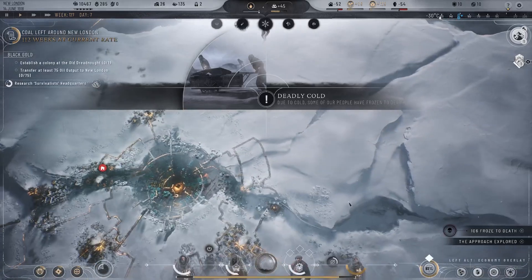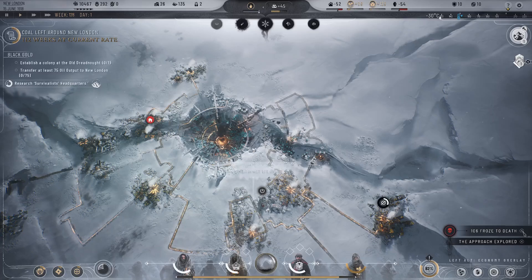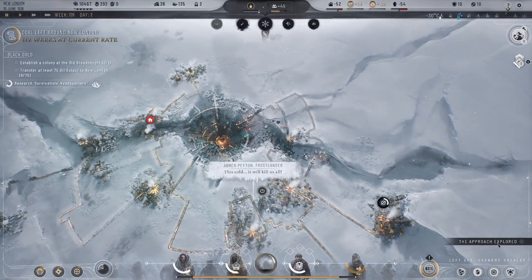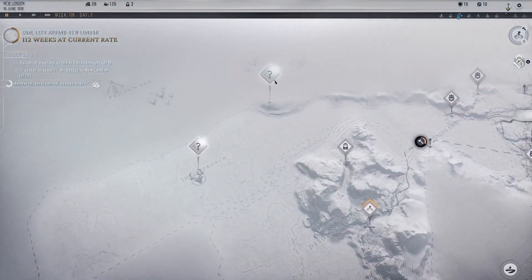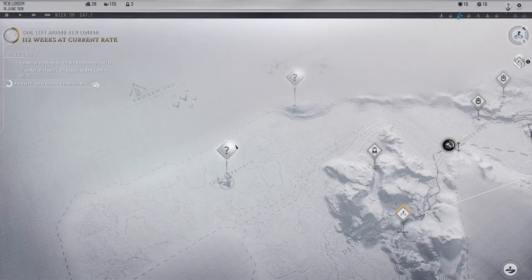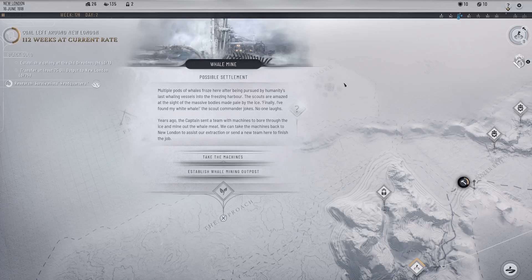Some people have frozen to death — 106 people! That's a lot of people. The approach is explored. What have we discovered in the approach? Possible settlement — whale mine. Multiple pods of whales froze here after being pursued by humanity's last whaling vessels into the freezing harbor. Scouts are amazed at the sight of the massive bodies made pale by the ice. Finally I've found my white whale, the scout commander jokes. No one laughs.